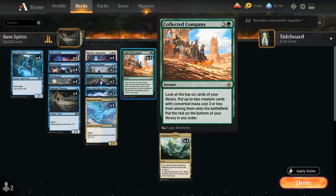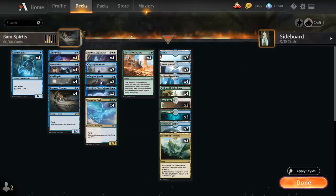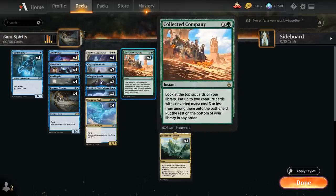Collected Company is a 4-mana instant that lets us look at the top 6 cards of our library and put 2 creature cards with converted mana costs 3 or less onto the battlefield. Company being an instant plays quite nicely in the spirit tribe, since we've got so many cards we want to play at instant speed, like our Counterspell and various Flash creatures, so we can keep up our mana and play Collected Company end of turn.